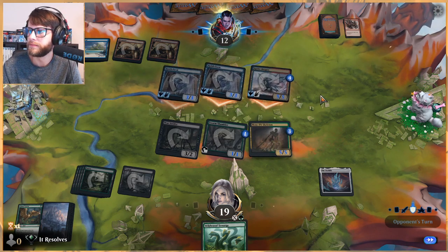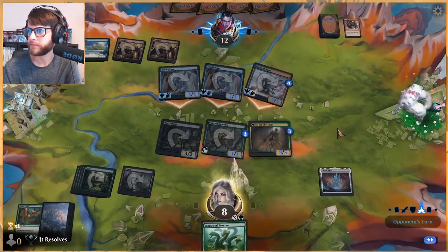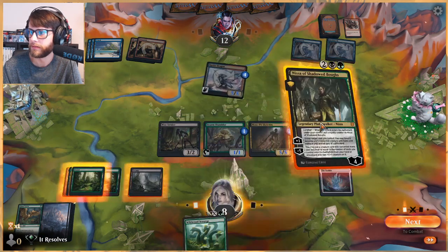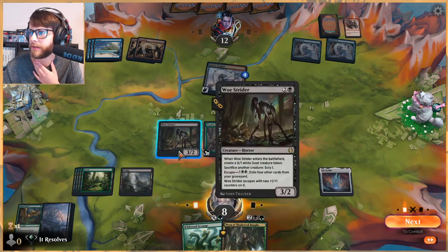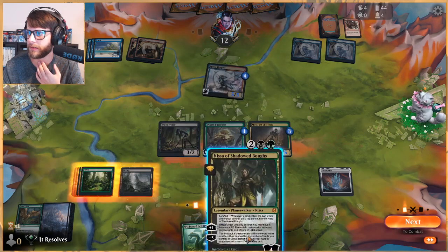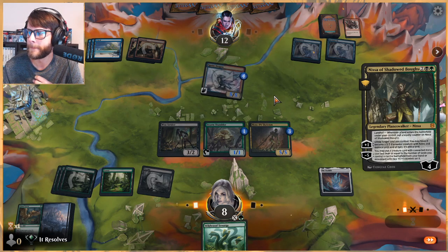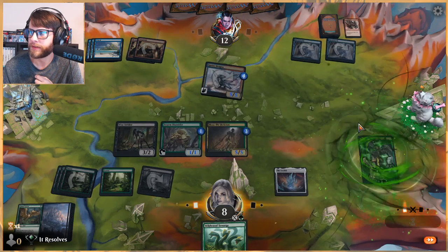What do we need here? Just a removal spell would be great — and I'm glad we scryed, to be honest, because we kind of needed to. Do we sack the Swarm Shambler? No, I don't think so. There's no reason. Nissa — this is not bad. Let's see: five, six, seven, eight, nine, ten, eleven, twelve — that does provide lethal damage. Chances are they've got something to stop these, but they're tapped, so we're fine theoretically unless they have a bounce spell.